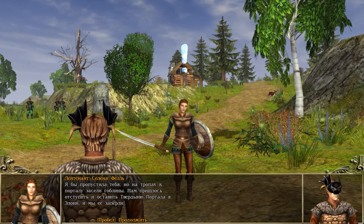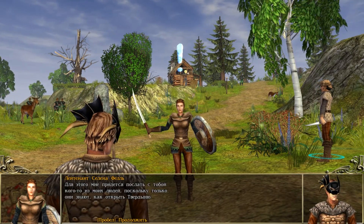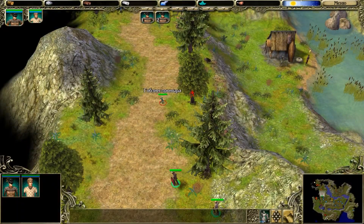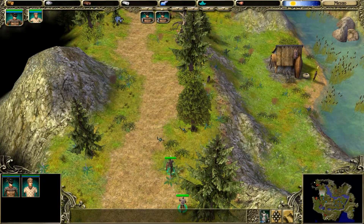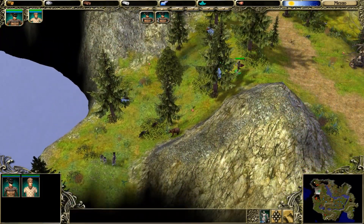Our task here is a little bit different. We go to Lieutenant Selene Fale and get a mission to destroy the goblin camp. By the way, nearby there is a Rune Temple of Heroes, in case you didn't know, where we can summon a warrior of Cord.